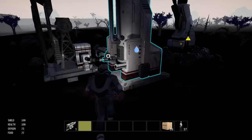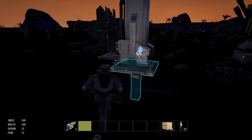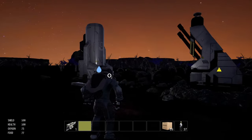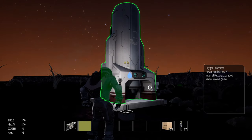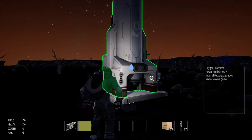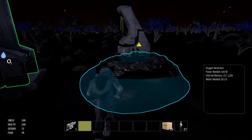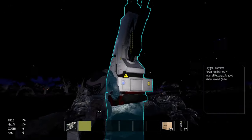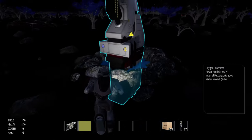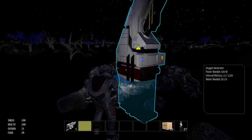Oxygen generator — water needed. So we've got to send water into this thing. Where does water come out of our water pump? Maybe one of these two ports up here. Let's get some pipes. Put the build menu back to water — we need iron for these.